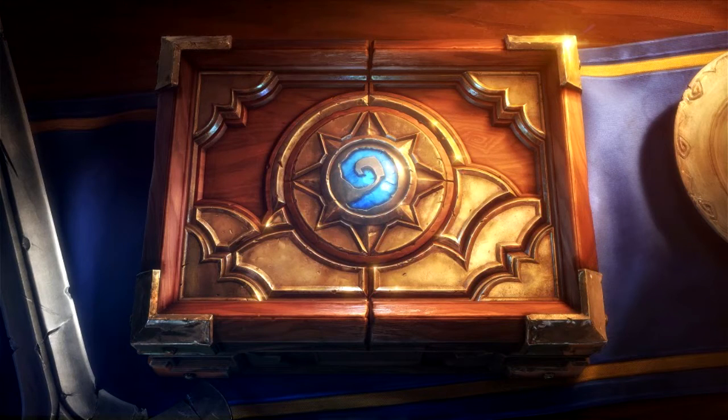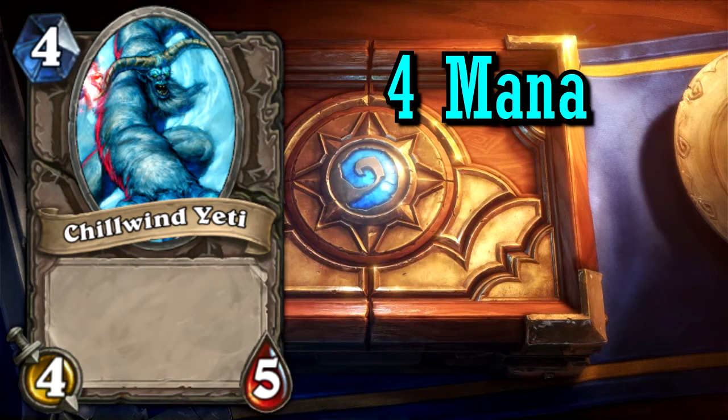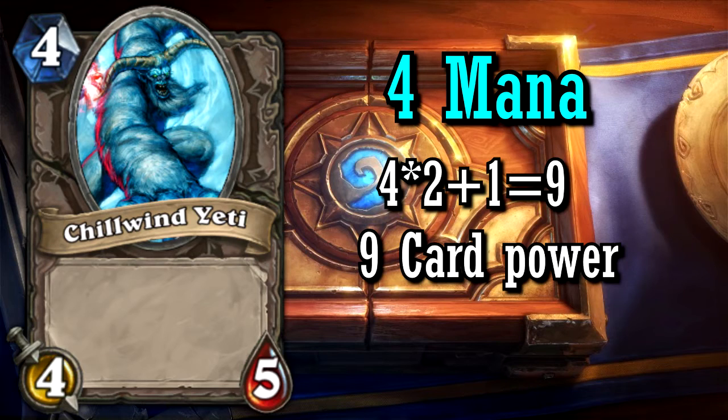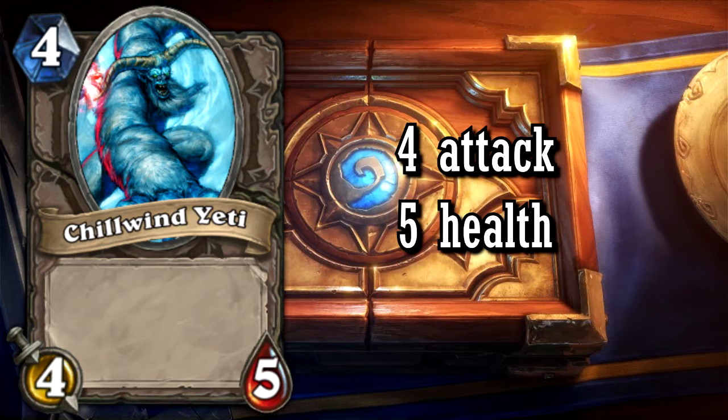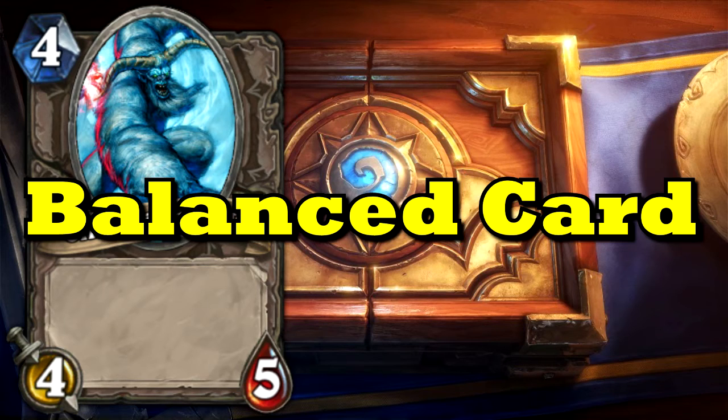Now let's take a look at another vanilla card called Chillwind Yeti — another really good one. He has a 4 mana cost, so he has a card power of 9. He has 4 attack and 5 health. 4 plus 5 equals 9, so Chillwind Yeti is a balanced card.